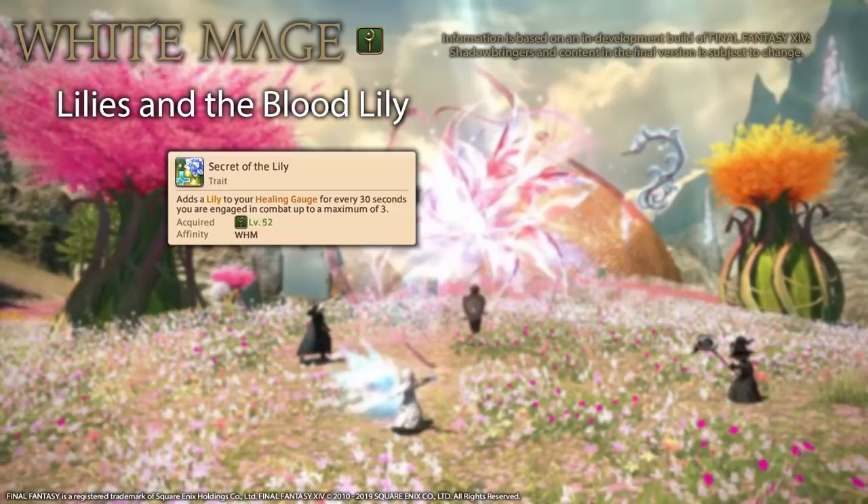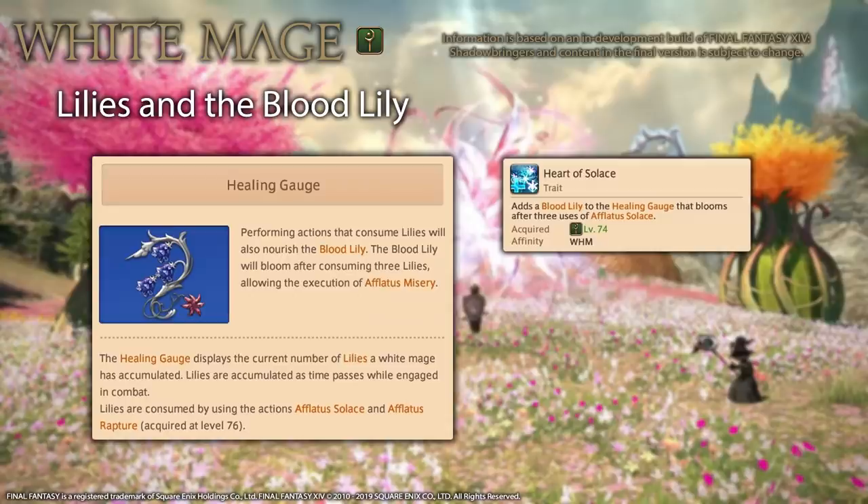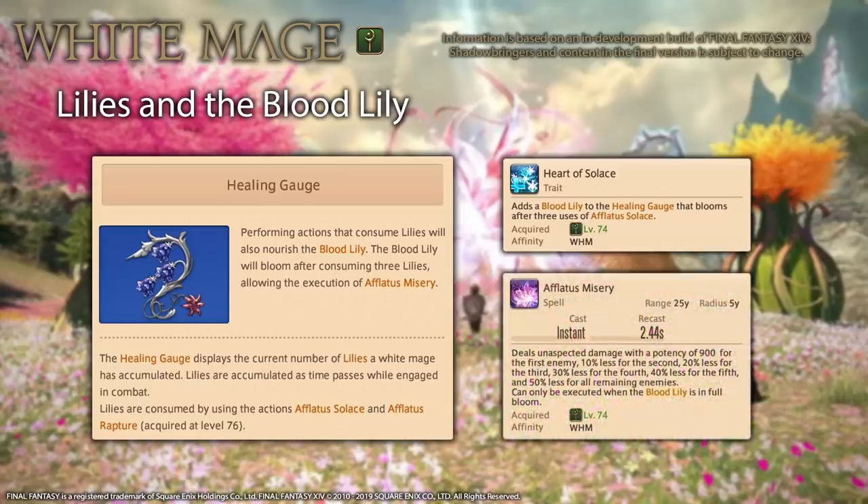The only way you consume lilies is by using two new spells. The first is a level 52 spell called Aflatus Solace, which is an instant cast 700 potency heal. The second is a level 76 spell called Aflatus Rapture, which is an instant cast 300 potency AoE heal. Both of these spells are on the GCD and cost 1 Lily. The Blood Lily is a new addition to the job gauge, unlocked at level 74 with the Heart of Solace trait. It blooms after consuming 3 Lilies, allowing you to use Aflatus Misery — a powerful AoE attack with a base potency of 900 and a diminishing returns effect on each additional enemy. Please remember that damage calculations have changed, so potency comparisons to existing skills may not be accurate.